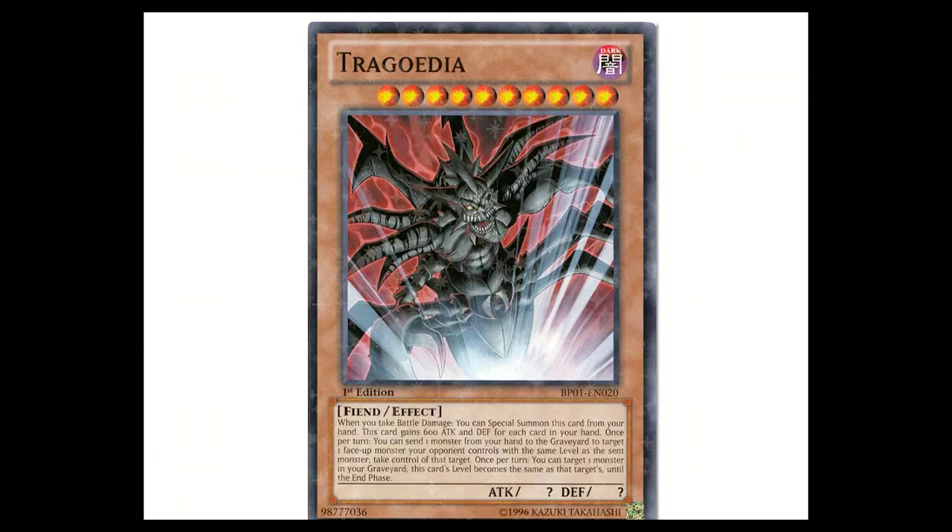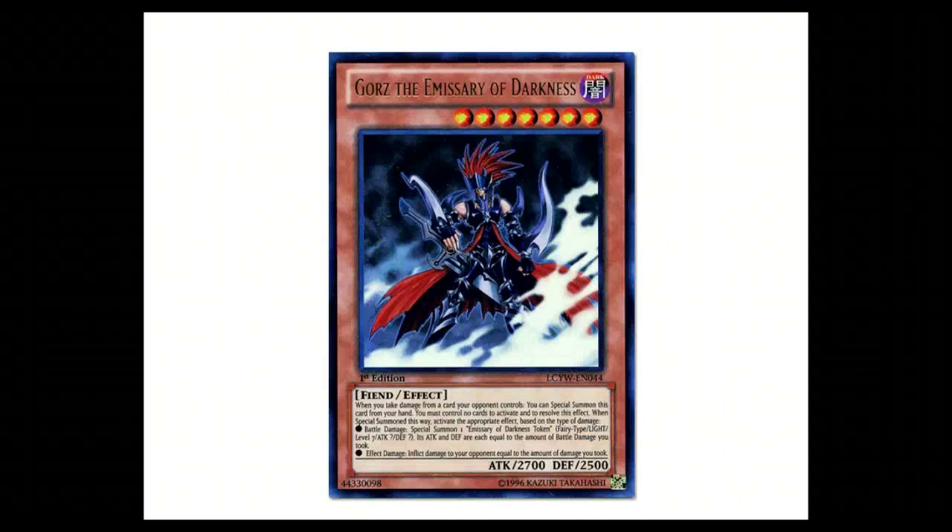One of my favorite card plays when I'm playing with Trigodia is if I sniff out that my opponent has a Gores in hand and I control both my Trigodia and my Gores in hand, I will attack with my Trigodia knowing that my opponent is going to summon their Gores — but that's okay.